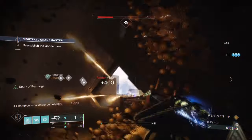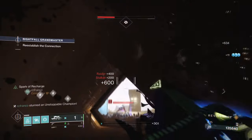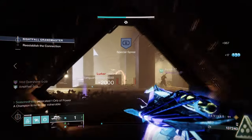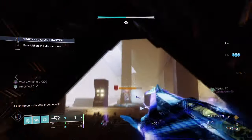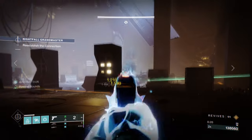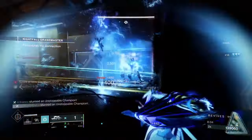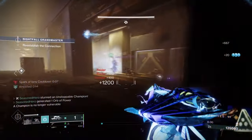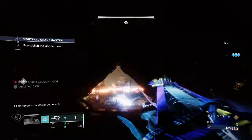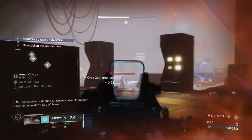This, combined with Moth Keeper's effect of also blinding targets, allows us to control all sorts of enemies within our range, which makes it harder for most enemies to run away when targeted. Our grenade launcher will auto-reload per shot made, so you won't need to always worry about reloading it yourself. However, the weapon is a bit finicky to use and relies on direct hits over splash damage to fully get the hang of it. Spark of Beacons will help make it easier to land your shot, and so will the moths produced from your kills. The Spark of Shock and Ions will benefit our grenades, while Spark of Recharge is a failsafe buff that will greatly increase our ability regen when things get dicey.